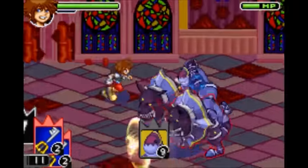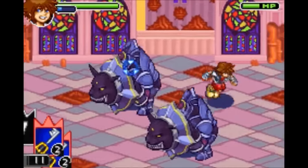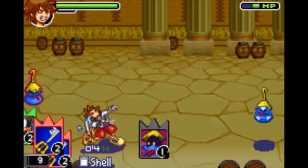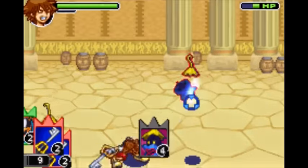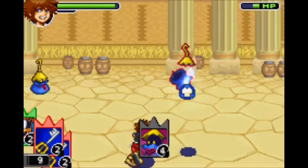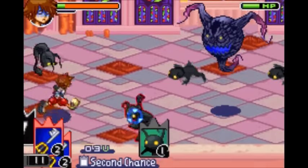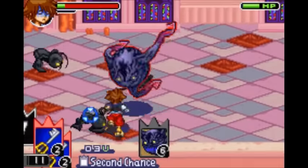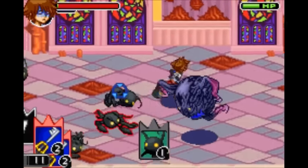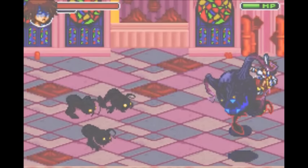Next is one of my personal favorites, the Oogie Boogie card. It gives you Regen, which gradually restores your health. I personally find this one crucial as Riku as well, because he really doesn't get that many ways of healing. Next is the Ursula card, which gives you Shell — it halves damage you take from magical attacks. Next is the Captain Hook card. It gives you Second Chance — when an attack normally would kill you, you'll retain one health instead, unless you already have one health.